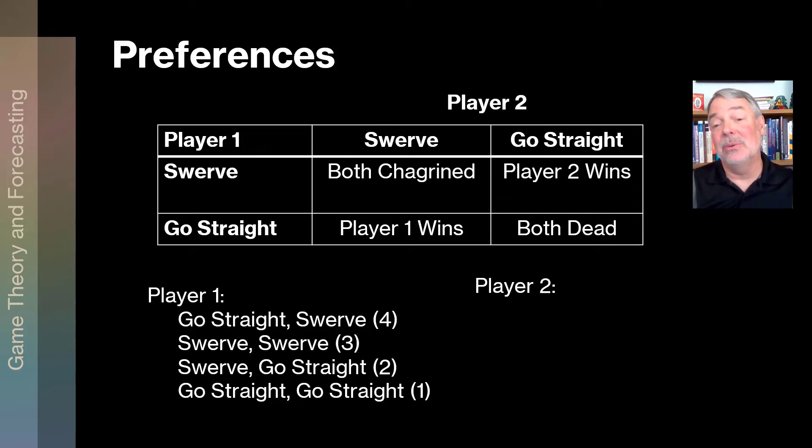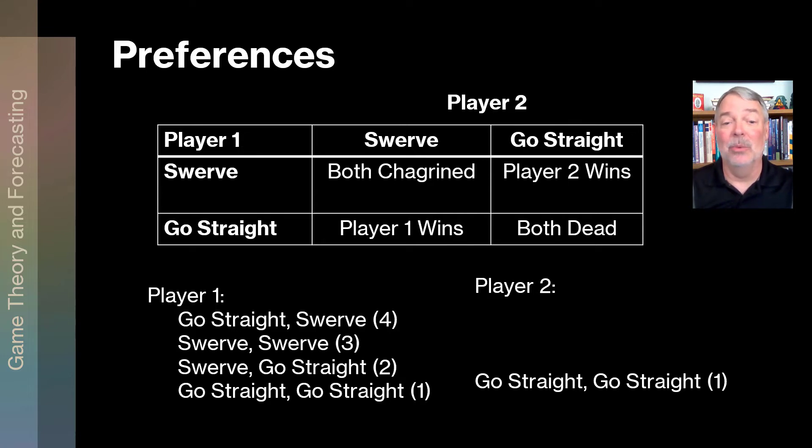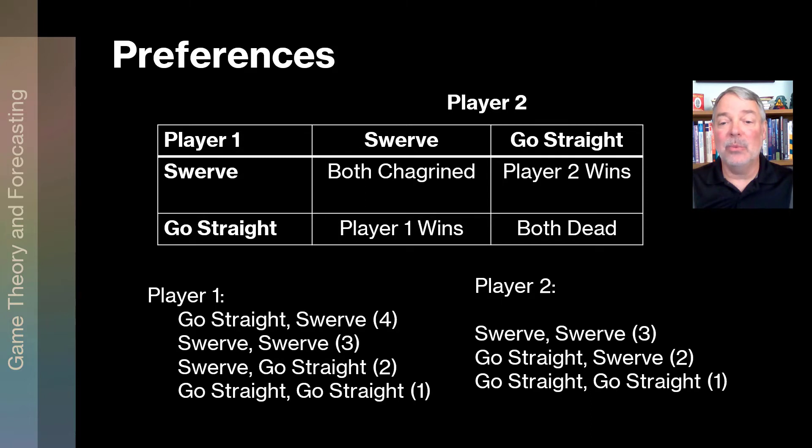For player two, we start from the bottom. Go straight/go straight — both dead — that's the worst, so it gets a one. Remember the player one strategy is listed first, so go straight/swerve means player one goes straight and player two swerves — player one wins — player two gets a two. Swerve/swerve — both chagrined — gets a three. And the best outcome for player two is player one swerves and player two goes straight and wins — player two gets four, winning the approbation of very questionable onlookers. So there are our numbers to put the game into normal form.